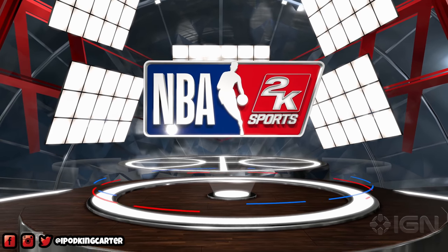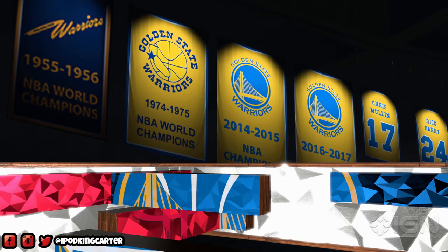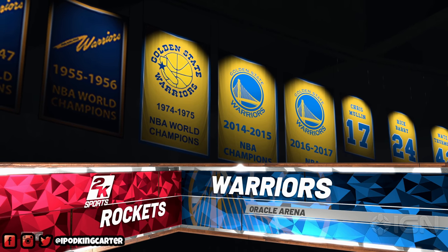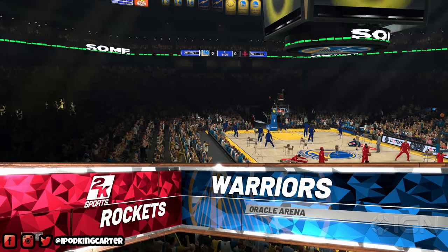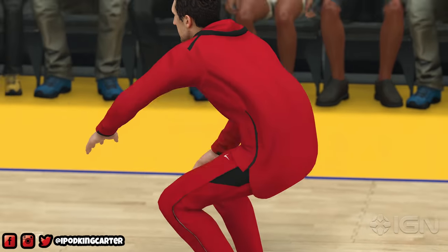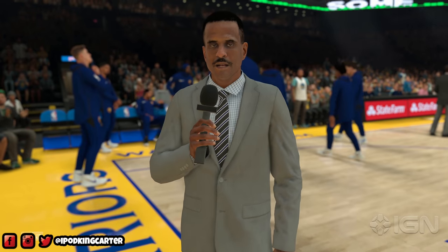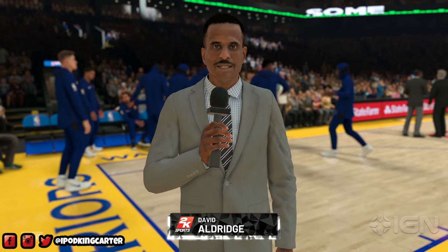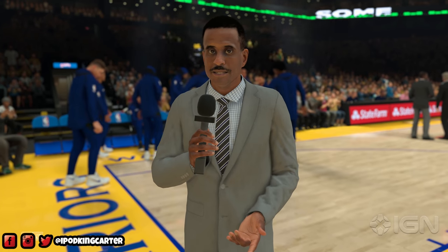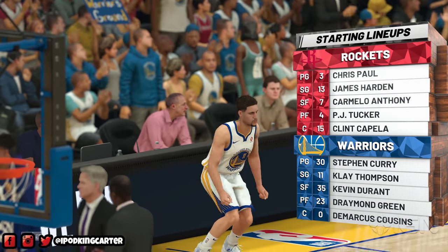Today's gameplay is Houston Rockets at the Golden State Warriors. Since the Warriors are at home, we're going to see the Oracle Arena. I have one big problem: whoever was playing didn't choose to play with the Houston Rockets. They should have chosen the Rockets to use James Harden to attack the rim and break some ankles. With the presentation, I've always had a problem — they darken the crowd in the lower level to show off light fixtures, but I'd love a well-lit arena.